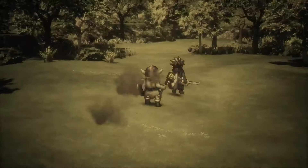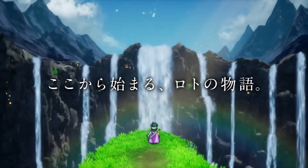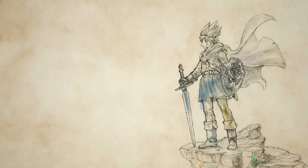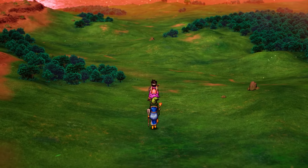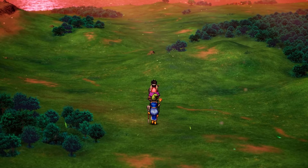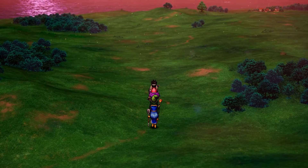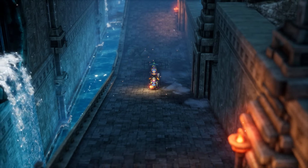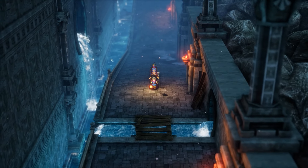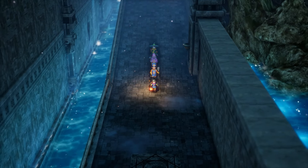For those unfamiliar with the series, Dragon Quest 3 is the narrative beginning of the Erdrick Trilogy. This is where the series really starts to come together as a cohesive narrative and gain its identity, and it makes perfect sense as a starting point. You begin your adventure as the child of the legendary hero Ortega, who failed in his quest to defeat the evil arch-fiend Baramos. On your 16th birthday, you're summoned by the King of Aliahan and tasked with picking up where your father left off. Along the way, you gather a group of companions and set out on an epic journey to, you guessed it, save the world.